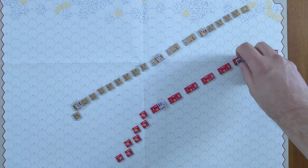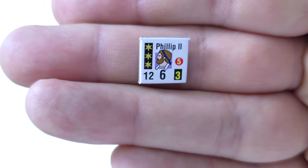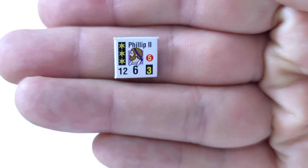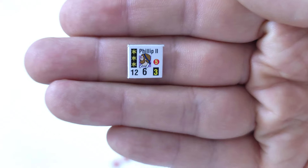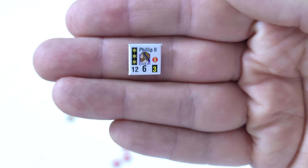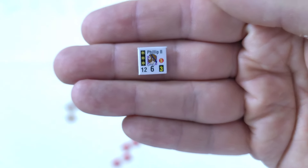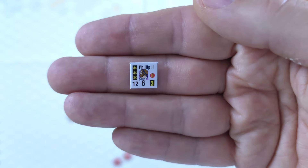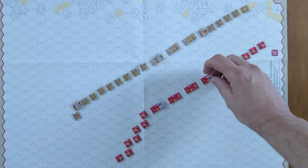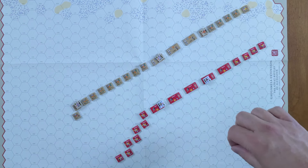If we look at King Philip II here, you can see the numbers at the bottom: 12, 6, and 3. The 6 is his initiative. Initiative is important for determining the order in which leaders activate. He's the highest one in this scenario, so he will go last unless we use him to attempt to seize initiative — to do a Trump.